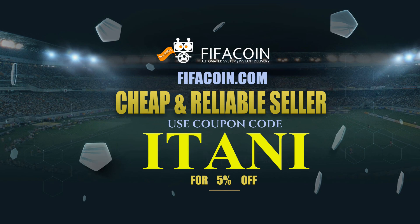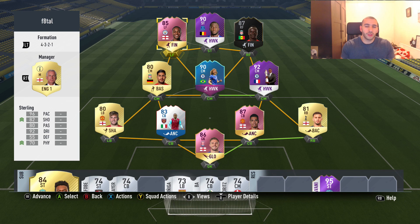If you're looking for a cheap and reliable place to get your FIFA Ultimate Team coins, check the link in the description and use the code 'itani' to get five percent off. What's going on guys, welcome back to another video.